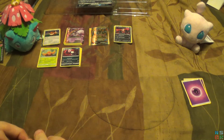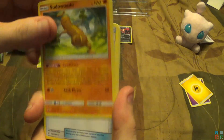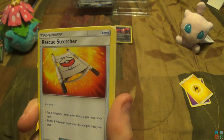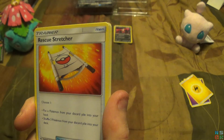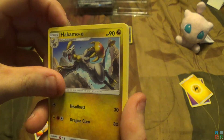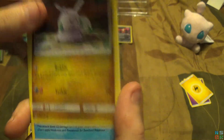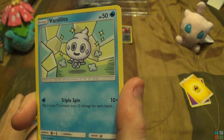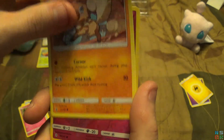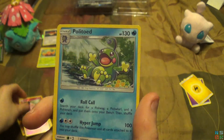Guaranteed energy — show me Psychic. Nope, Electric. And we have Sudowoodo. Rescue Stretcher — choose one: put a Pokemon from your discard pile into your hand, or shuffle three Pokemon from your discard pile into your deck. Well, that's not bad. Hakamo-o. Goomy — looks like a cross-stitch Goomy. Wishiwashi. Vanillite. Clefairy. Rockruff. Reverse holo for the pack is a Clefairy. And the final card for the pack is a Politoed.